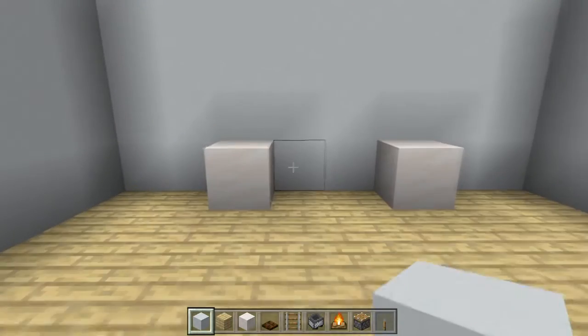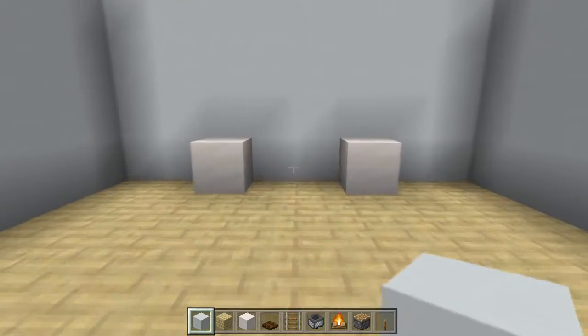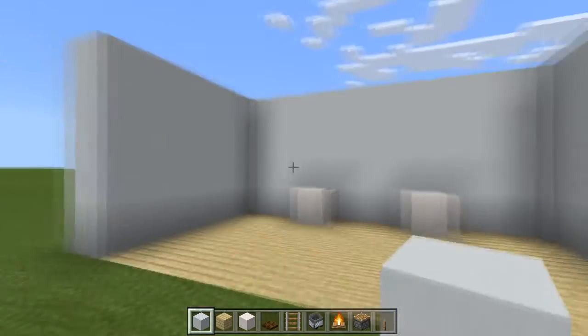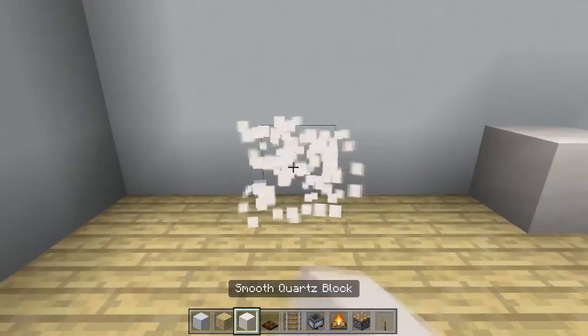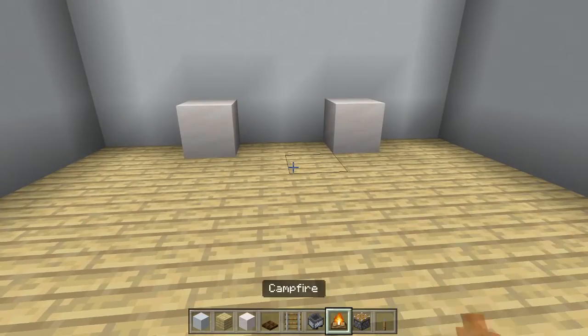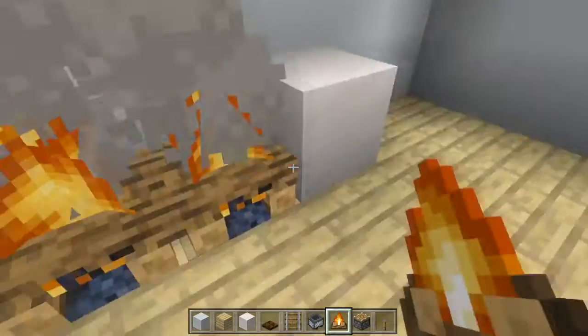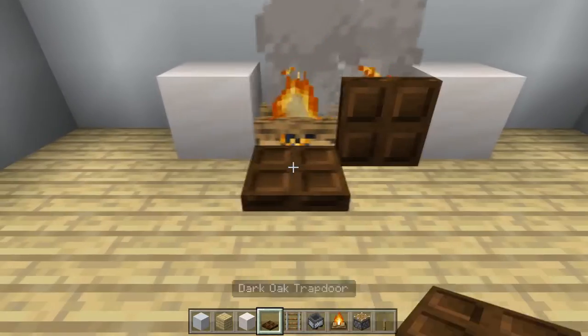Alright guys, so I'm going to show you how to make this working stove now. First off, you're going to want a nice area for it. The first thing you want to do is to mark out the area, and this is where it's going to be. So you want the campfire here, and trapdoors of your choice here.